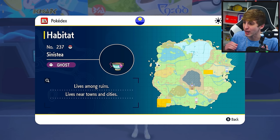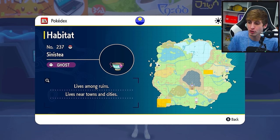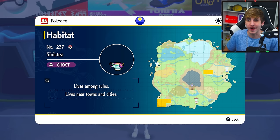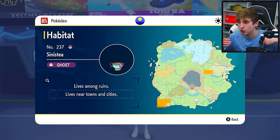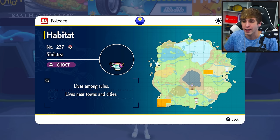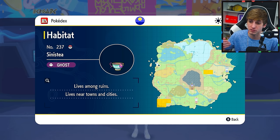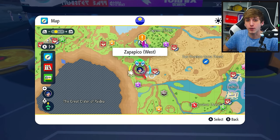To all my Violet players, I'm sorry — it is much more difficult to obtain Ceruledge than Armarouge, because you have to get 10 Sinistea Chips. Go ahead and screenshot this part of the map: Sinistea only spawns in two locations and they're around level 40. I still was able to get my Ceruledge with my team being around level 22-23. The way I did it was I captured one wild Sinistea and then used that Sinistea to KO the others, even though it didn't obey me since I only had two badges. Once you have your 10 Bronzor Fragments or 10 Sinistea Chips, you're ready for the next step.